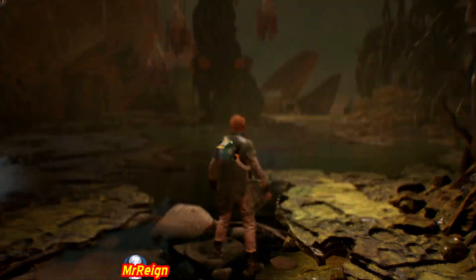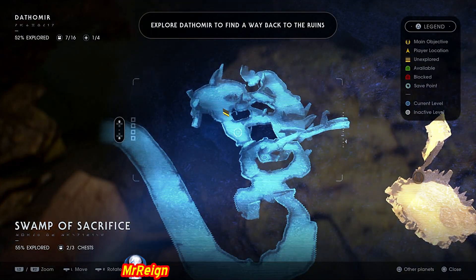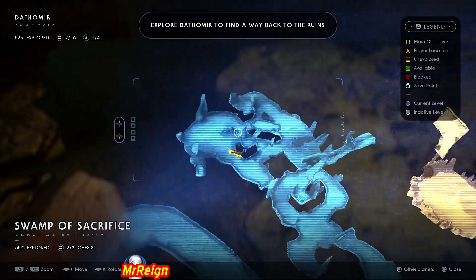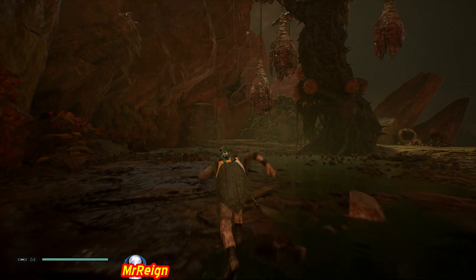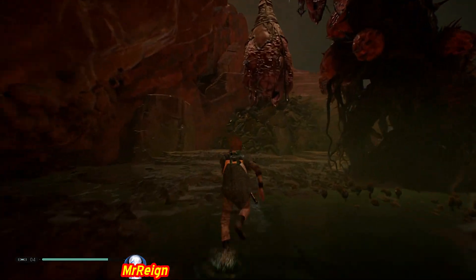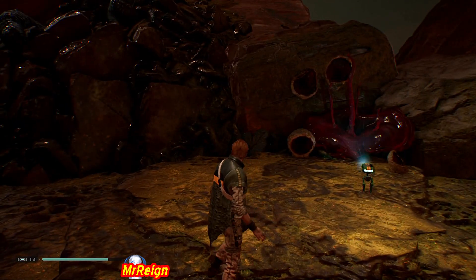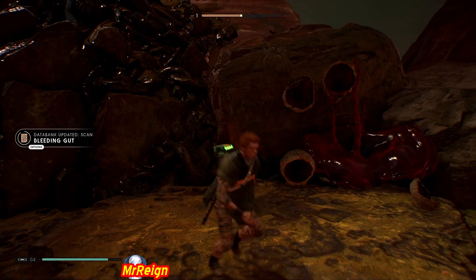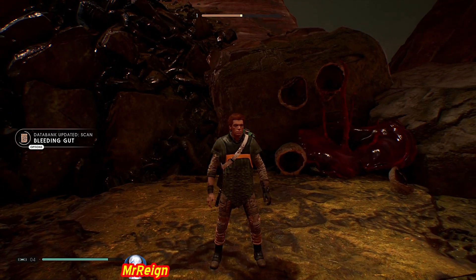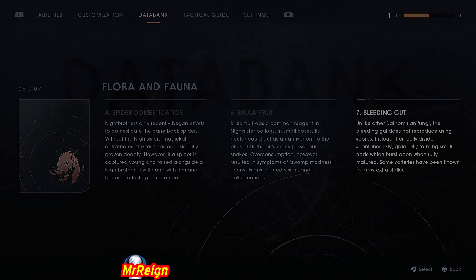Now we have the Bleeding Gut — also in the Swamp of Sacrifice, same area. This is part of the storyline; you're going to find your terrarium seed in here as well. I've currently got all the terrarium seeds and I'm just waiting for my terrarium to grow fully so I can get the trophy. I'm not sure if you have to wait or if you have to finish the storyline — someone let me know. The Bleeding Gut is right there in the Swamp of Sacrifice.